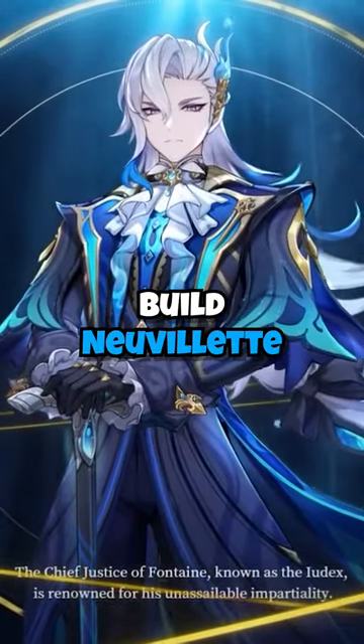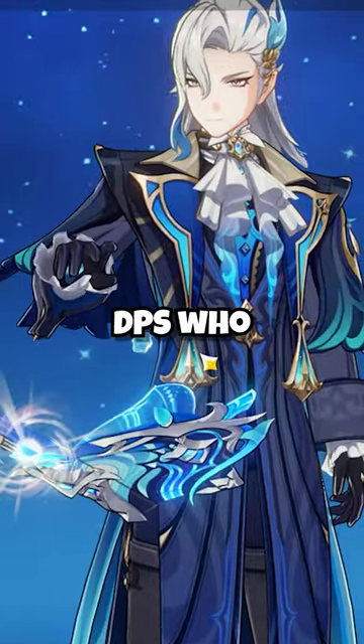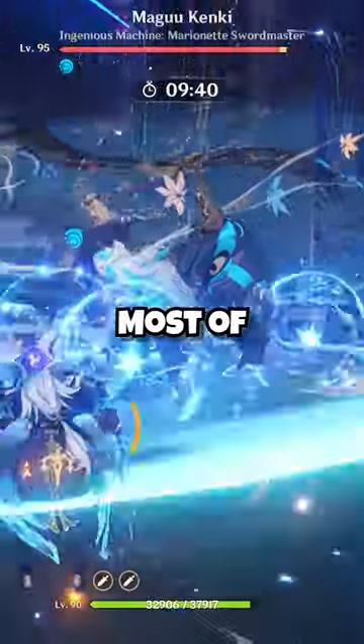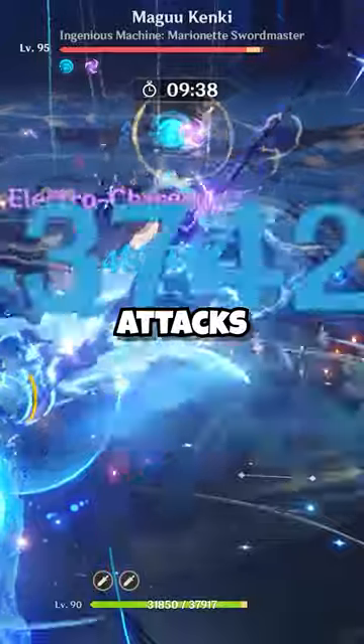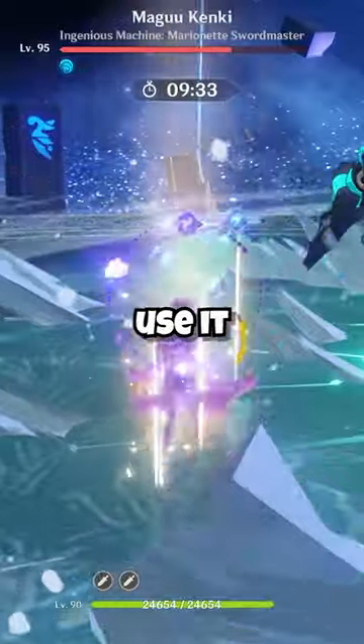Neuvillette is a Hydro Catalyst on-field DPS who scales off max HP. Most of his damage will come from charged attacks, and keep in mind that if your HP is above 50%, it will continuously drain as you use them.